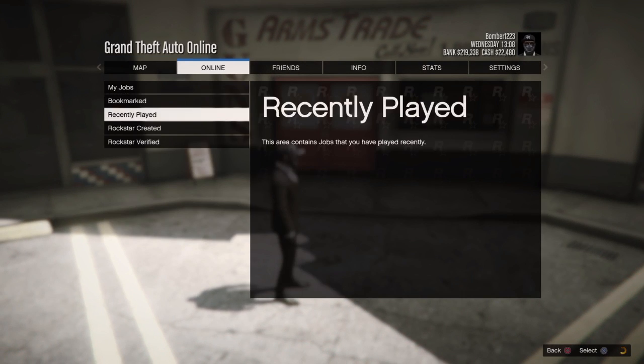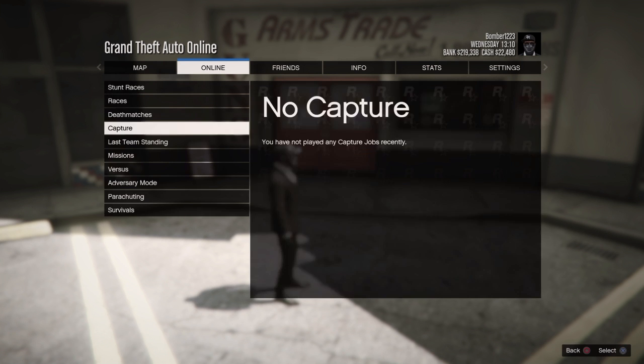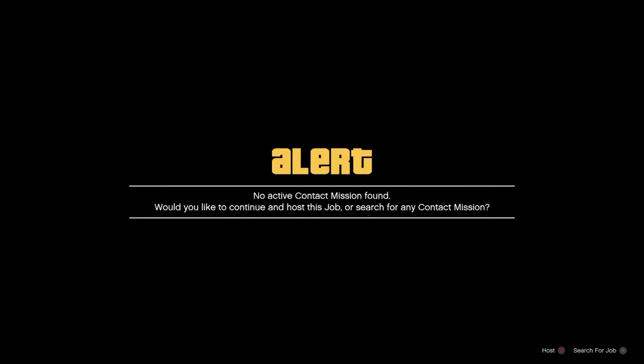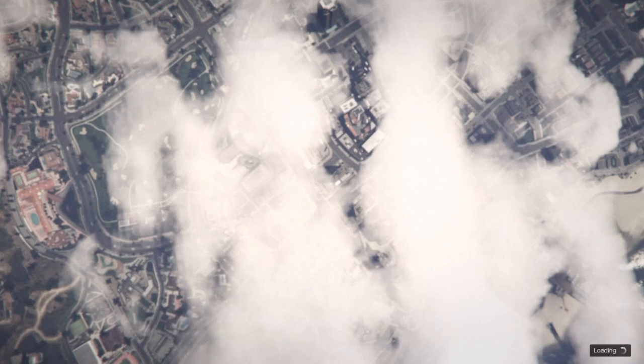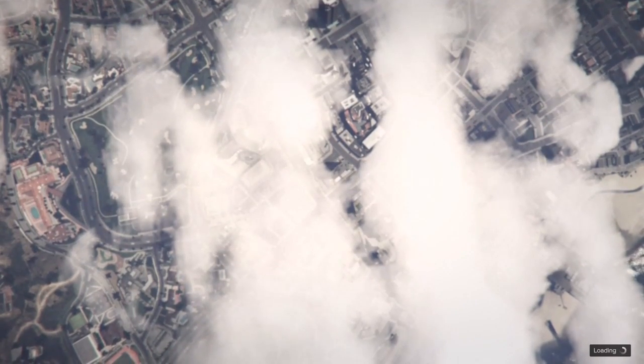Quickly go into the mission menu. After you're on this page where it says 'No active contact mission found — would you like to join and join a host in this job, or would you search for any contact mission?' — you guys are going to have to press Host. It works if you don't host it, but it's easier if you do because there will be fewer people interfering.